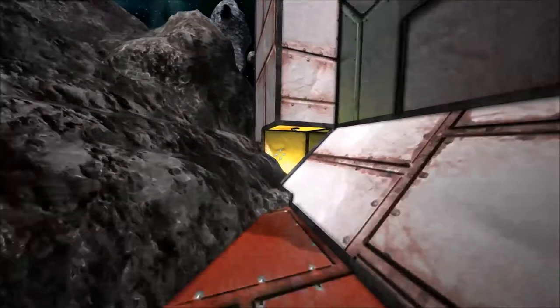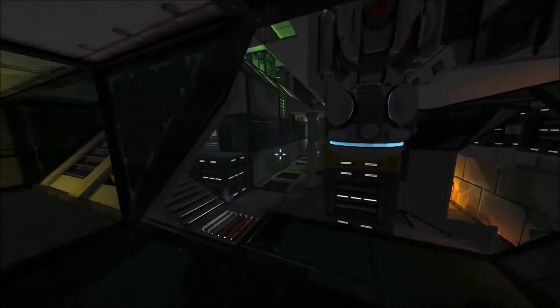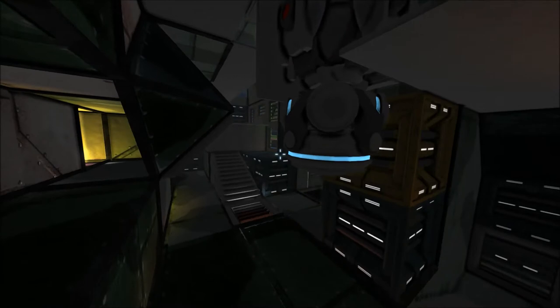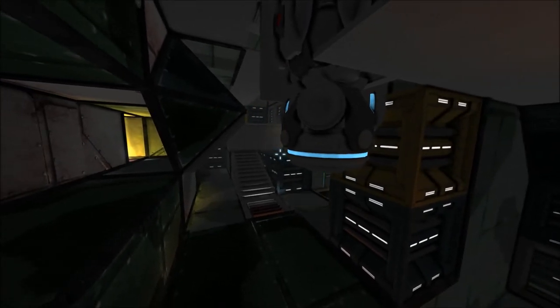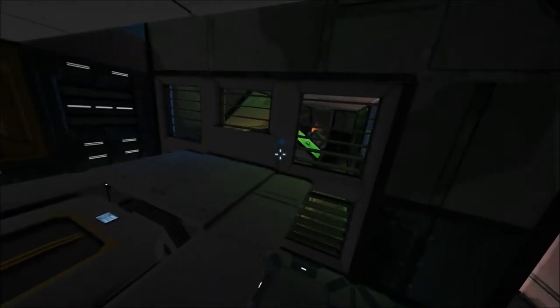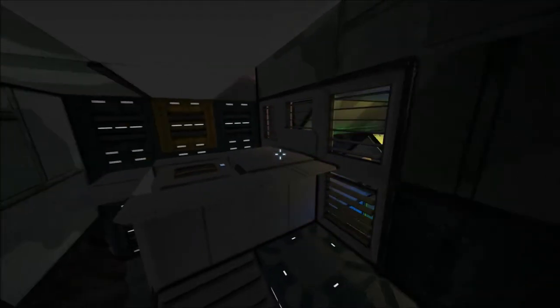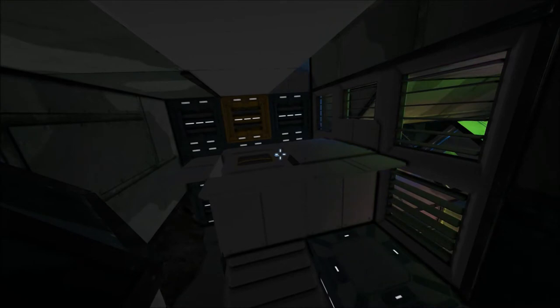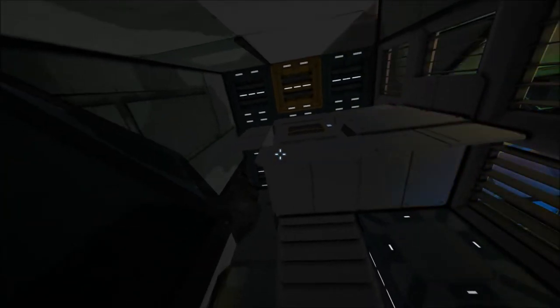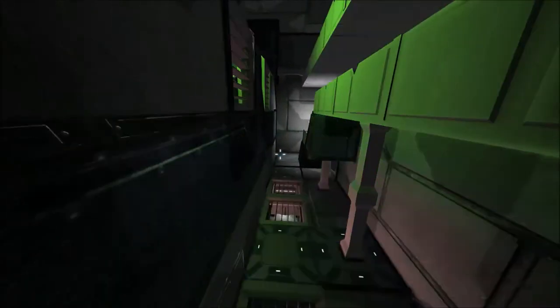What do we have here — is that the entrance? Look at all those colors. This guy has good taste. What is that? That must be the core we have to disable. Did you see that block? It's yellow, which means it must be one of the objectives. Looks like there is a control panel nearby. Now how do we get all the way up there? Moving on.